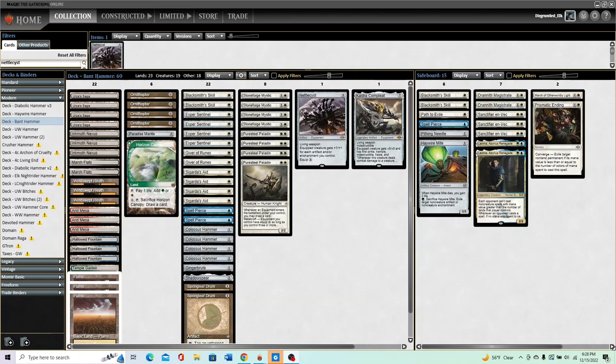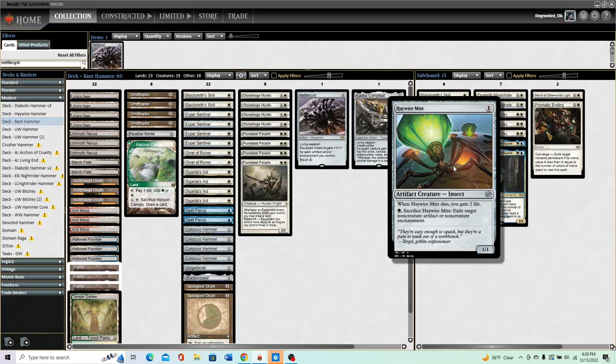Hello everyone, this is Disgruntled Elk back with another League video with a new take on Hammer. If you're on the Patreon you've seen a very similar list — I made some slight changes after trying things out. So let's dive in. We have our seven colorless lands, the Sagas, the Inkmoth, nothing crazy. And we have eight fetches — it doesn't matter which ones — because we are splashing green for Haywire Mite. I had one in the main but I think you can probably just play it in the sideboard.